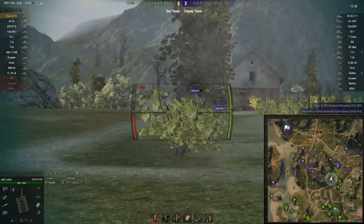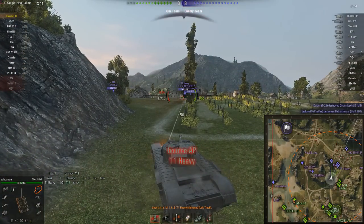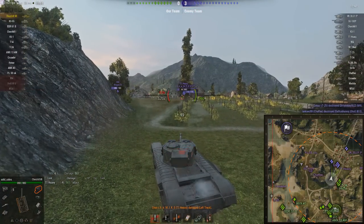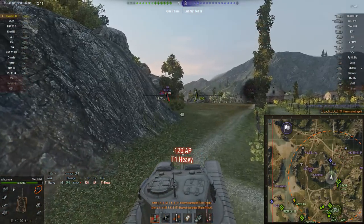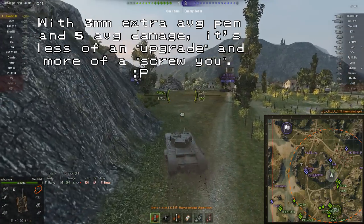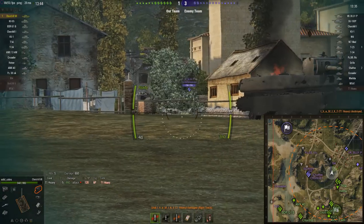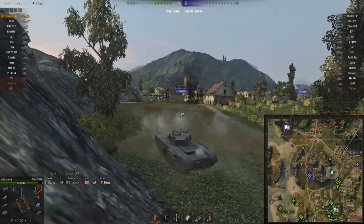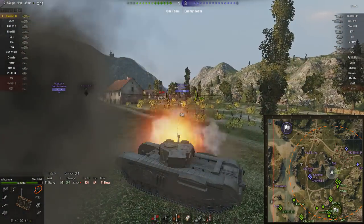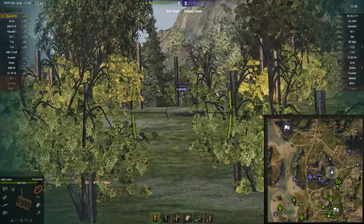The Churchill 7 is personally, I think, the weakest of the Churchills, and that's mostly because it really doesn't get much of a gun upgrade compared to the Churchill Mark 1 - in fact it's barely an upgrade at all, just a couple of millimetres extra average penetration. The armor is better, and it also has the distinction of being the only tank in the game where the armor links on the turret actually count as spaced armor - but only the links on the side of the turret, not the eyebrows.